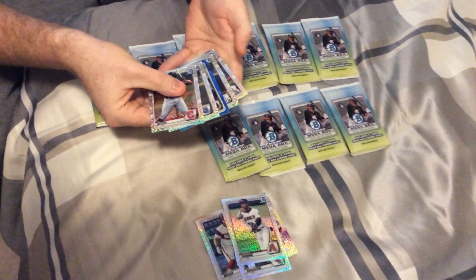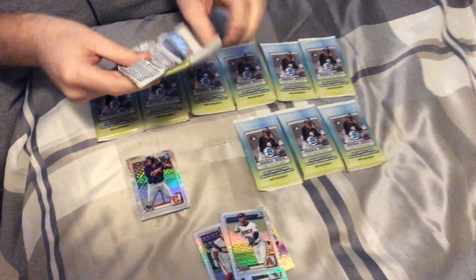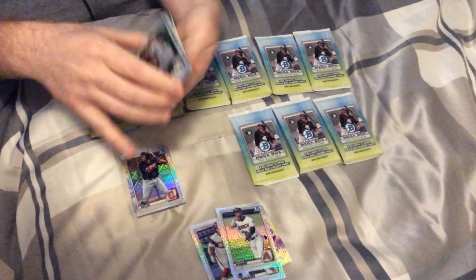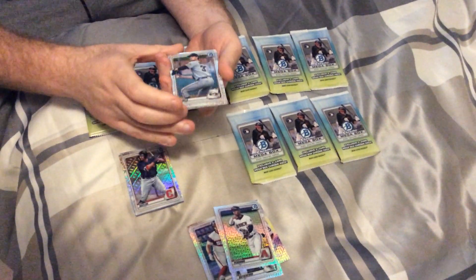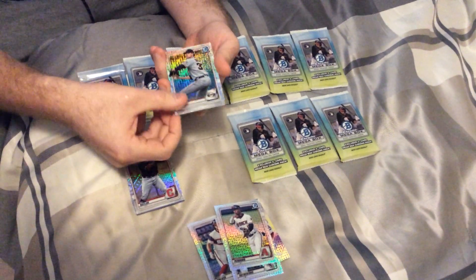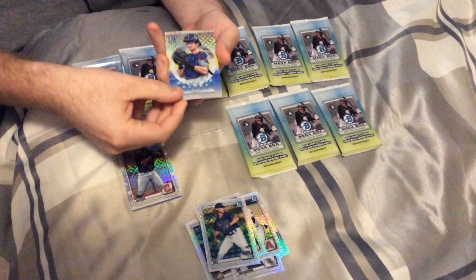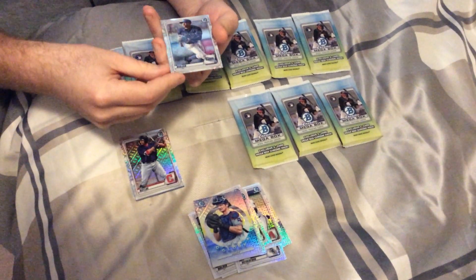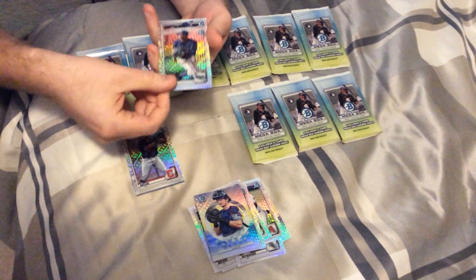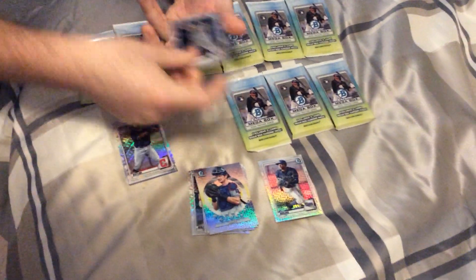Oh, so I was wrong — there's a hit in this one. As you can see there's a blue, so I'm just going to put that aside and open up this one. No hit. Don't even know how to pronounce that last name. Shane Bays, Sam Huff — these are insert cards. Varel Brujan, he's one of the top prospects, and then Alejandro Kirk for the Blue Jays, which is good because I PC him.